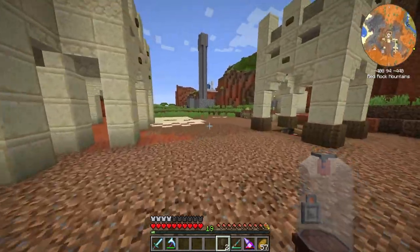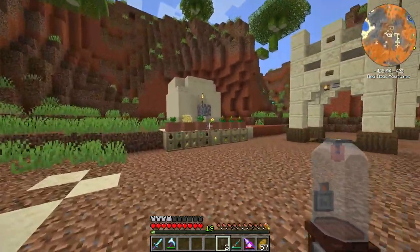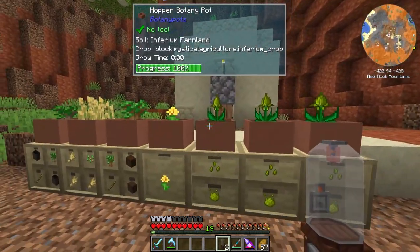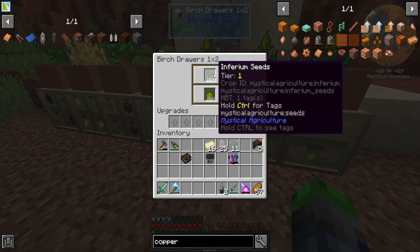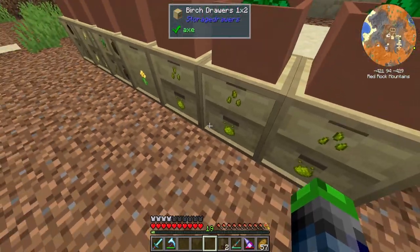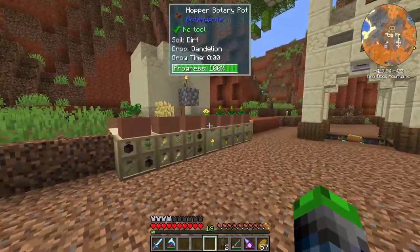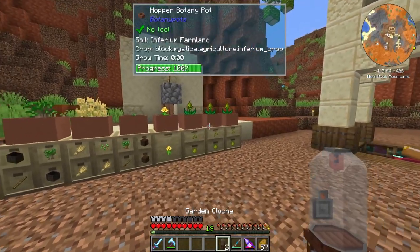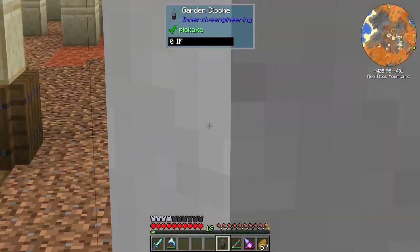Now, I don't know where we're going to be putting this yet. More than likely we're going to be putting kind of like a greenhouse — where we grow all of our mystical agriculture stuff. If we look here, guys, I've been AFK for a while and we've filled up both of these. So we'll be upgrading these up to tier two and stuff like that. We're going to try the botany pots and the garden cloches — this is just a different way to do that. Why can't I see inside?